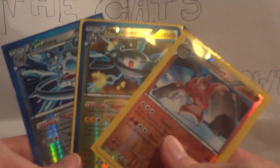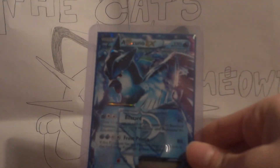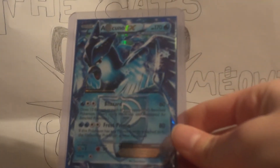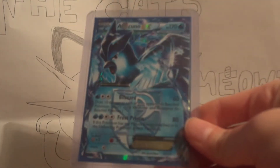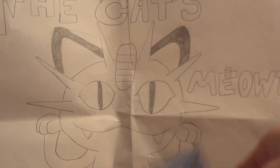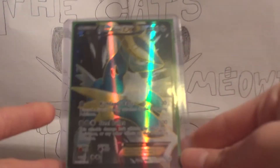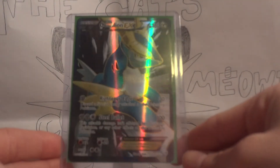I no longer need any more Klinklang for decks. I still haven't decided - I haven't even built it yet - whether it's something I want to consider for States, but it's definitely something you should be practicing against. Then we've got some ultra-rares, and some nice ultra-rares at that. An Articuno EX, which is actually a spare Articuno EX. Articuno is kind of playable - it does have some nice paralysis stuff going on with it - but I might have that up for trade in the future.